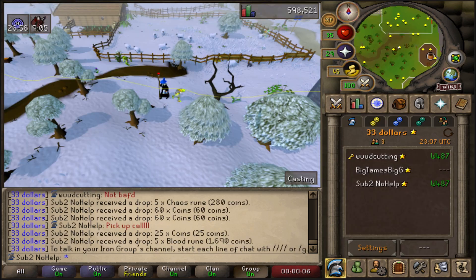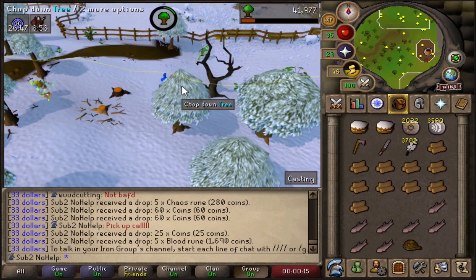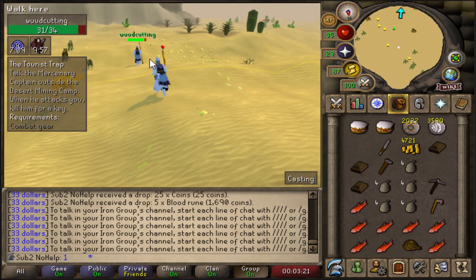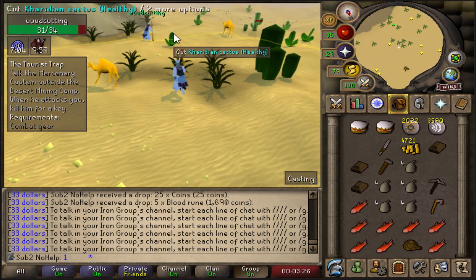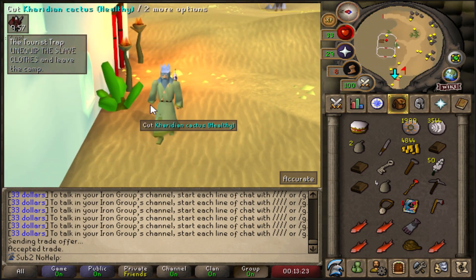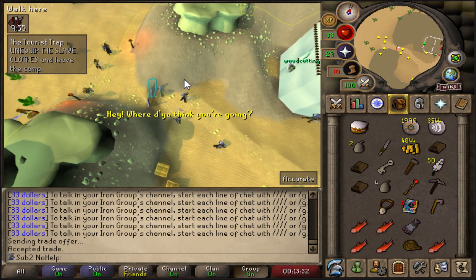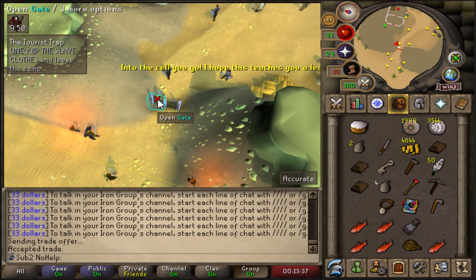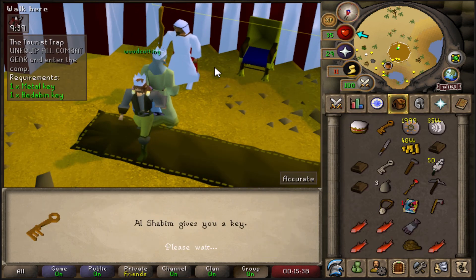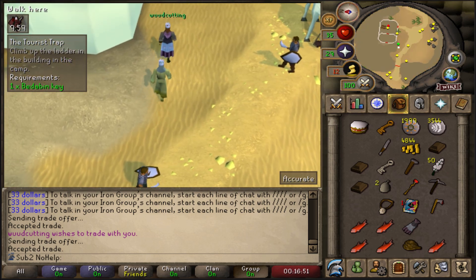I found a hack for fletching — we need to get level 10 for a quest. We got a ton of feathers from Tempoross so we're just gonna make some headless arrows, which will be good for training agility in the future. We can do broad arrowheads — oh wait, we have to learn how to make darts first. What? I got thrown into a cell. The slaves are escaping — oh I just walk out. I got the key now, we gotta go back.